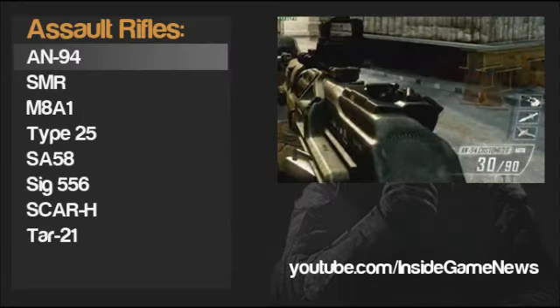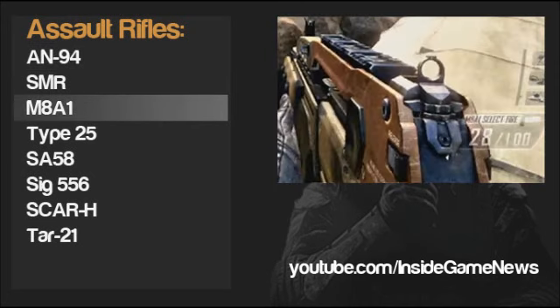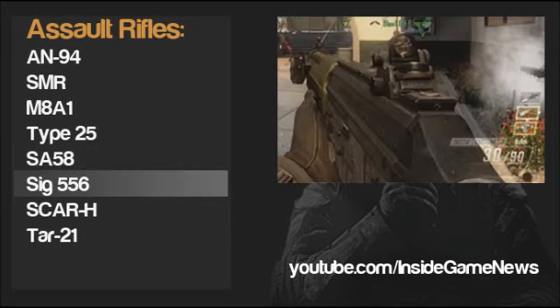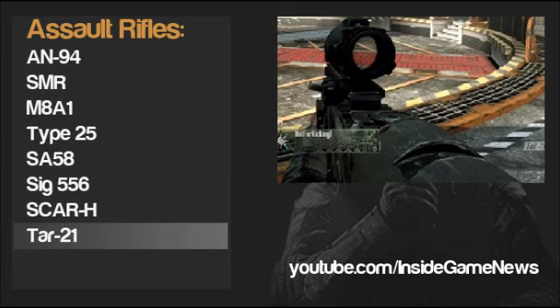In the assault rifles category we have the AN-94, the SMR, the M8A1, the Type 25, the S8-58, the SIG-556, SCAR-H and the TAR-21. The last two of which we have of course seen in previous Call of Duty games.